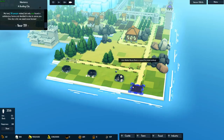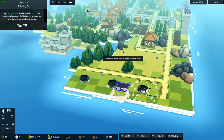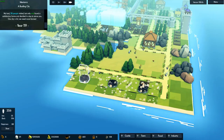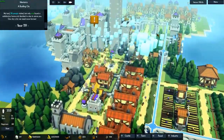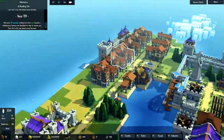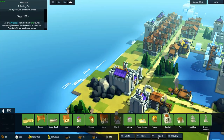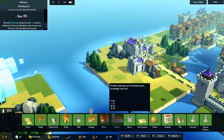We are going to get 500 citizens in this episode. I wish there was another faster speed button. Let's see if we can build another house, because all the houses are already full again. More houses — need more wood for that.